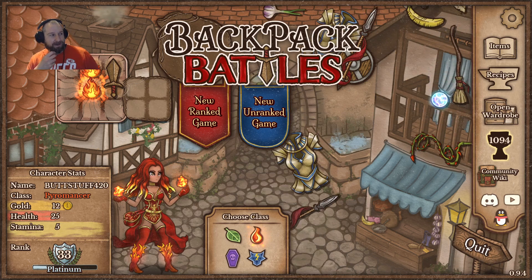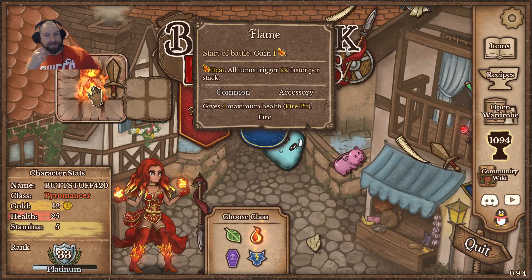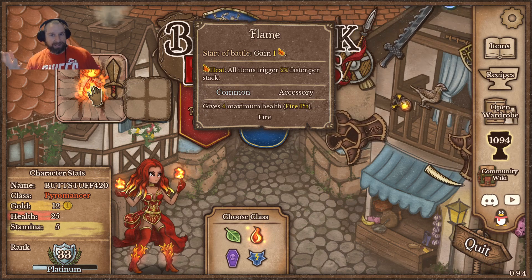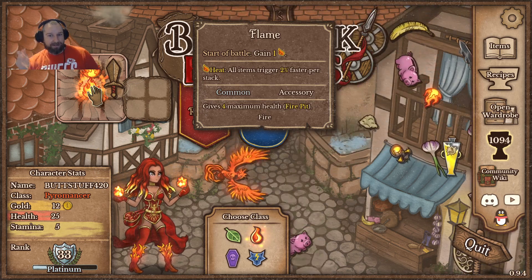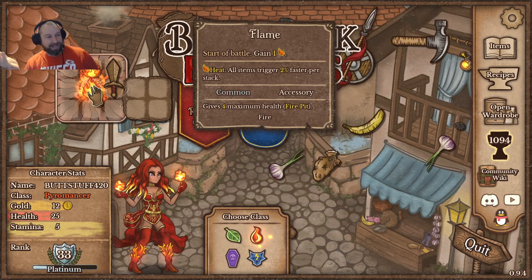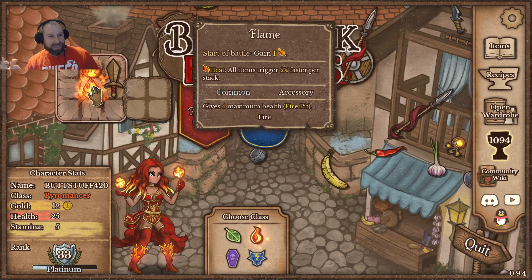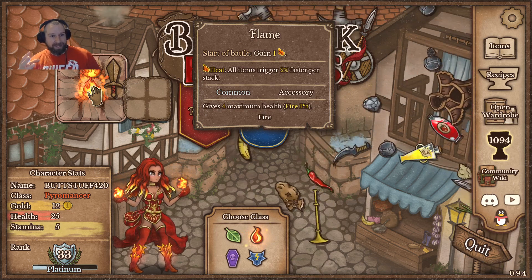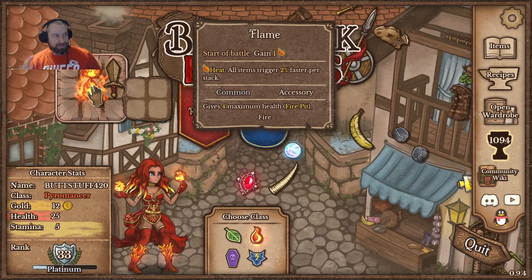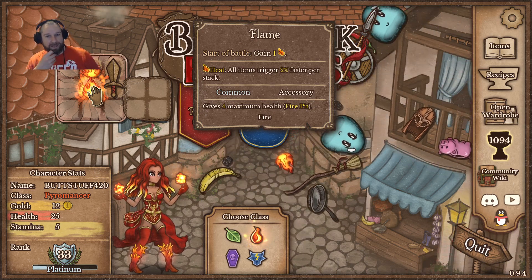What we're going to see out of the Pyromancer is they're going to scale through the Heat ability. They have very powerful late-game abilities with the Heat mechanic. The Heat ability says all items trigger 2% faster per stack. So if we have 10 stacks of Heat, our abilities activate 20% faster; 20 stacks means 40% faster. The cycle builds — an item that on-hit gives you Heat is already attacking faster, hits again, generates another Heat, and you get this nice loop of faster attacks generating more Heat, generating even faster attacks.